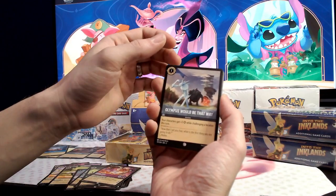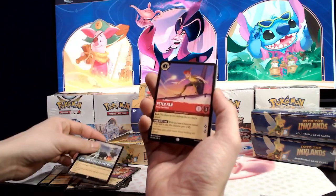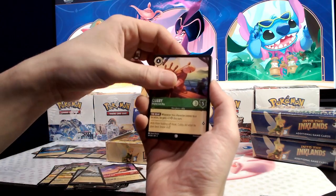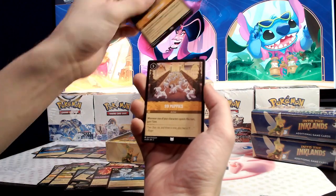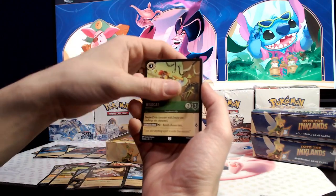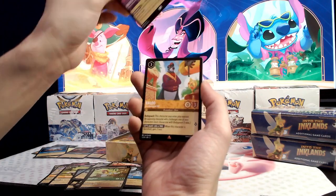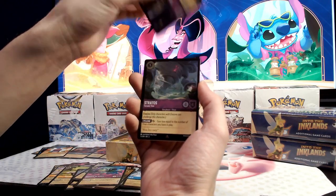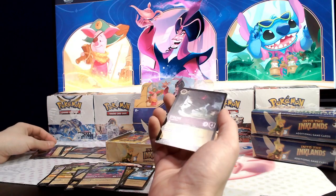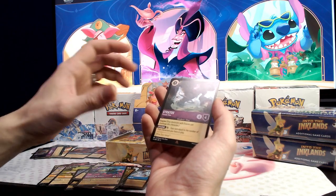Alright, let's see what we've got in this pack. I got Olympus, Peter Pan, Cubby, Firebird, Repair, Boss's Orders, 99 Puppies, Wildcatch, Bolu, Queen's Castle, and a foil Stratus Tornado Titan.